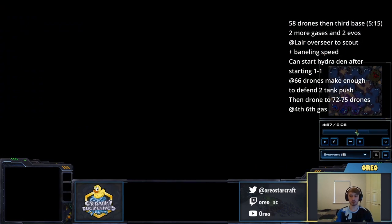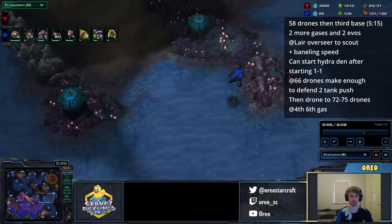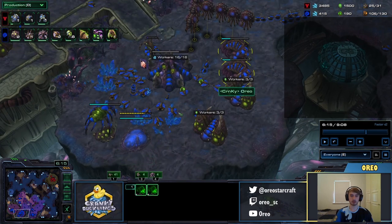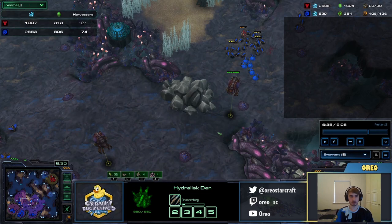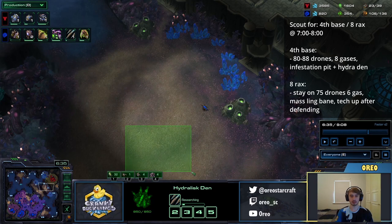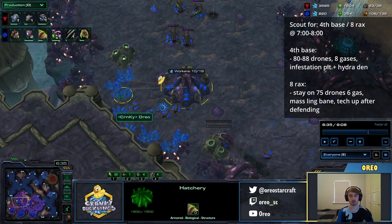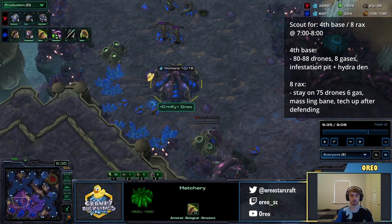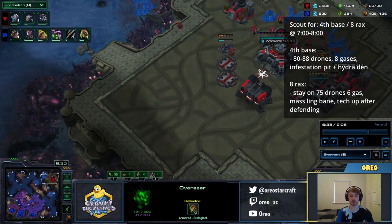As soon as our Lair finishes, we want to queue up an Overseer to go check their main base. We get Baneling speed, 1-1, and an Overseer to scout our opponent. Once we've made our units, we go up to 72 to 75 drones. What we want to do is confirm whether our opponent is taking a 4th base or going 8 Barracks. If they're going 8 Barracks, we don't really want more drones or to tech up — we just want to make mass Ling Bane and start our 2-2 and eventually overpower them. We scout with Zerglings and our Overseer to see if they're playing 8 Barracks or 4th base.